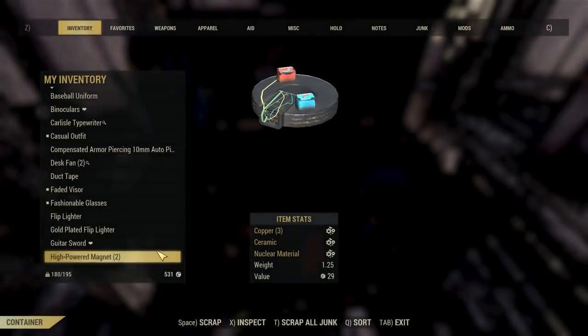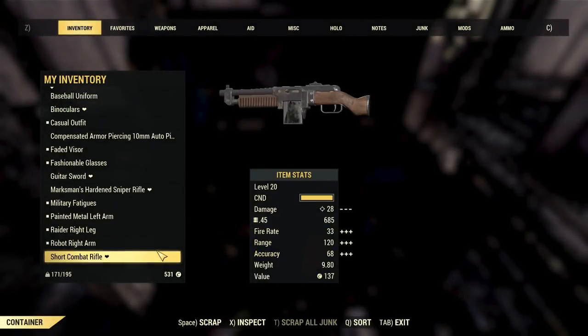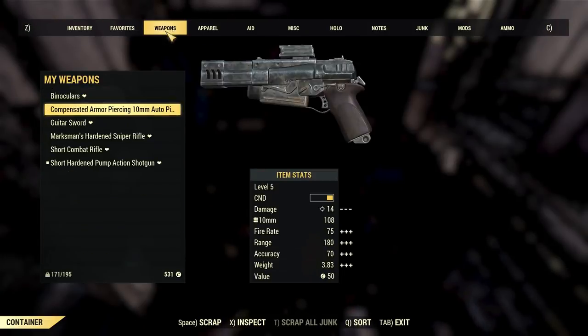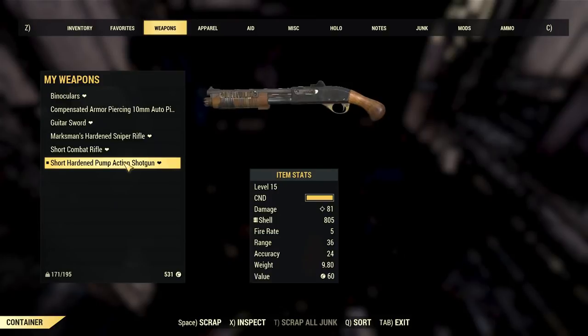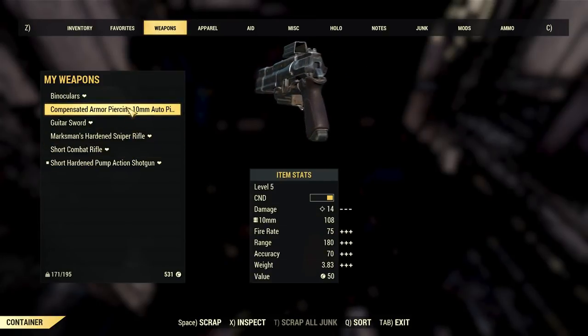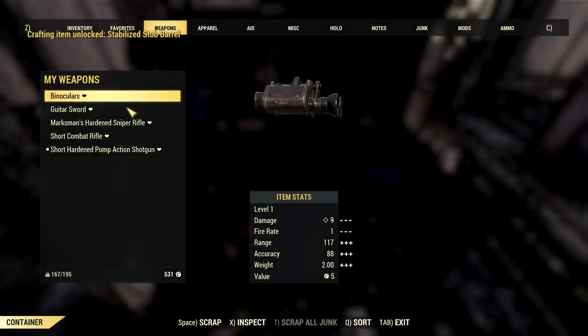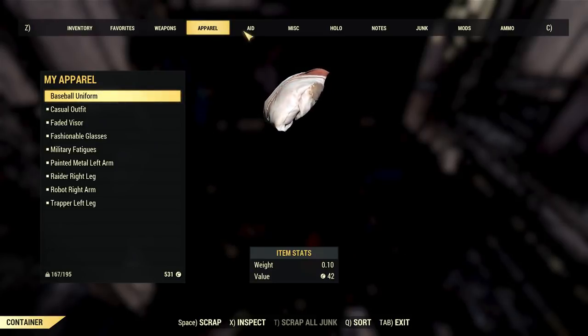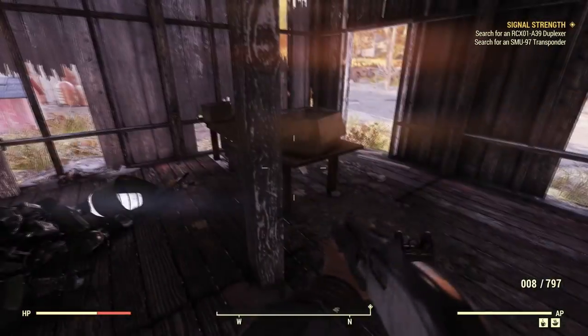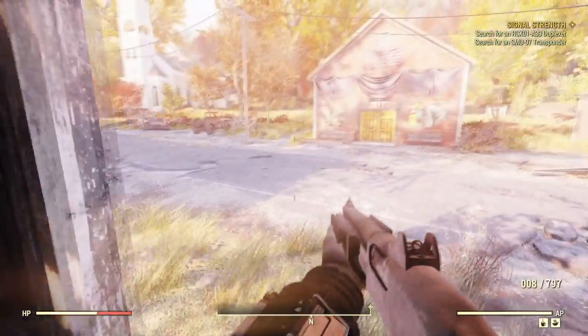Let's do a little bit of scrapping - scrap all of our junk. Scrappity scrap, don't talk back. Do I have any extra weapons I want to get rid of? Maybe this thing - this level five, let's just junk this thing. I don't even know why I picked that up. I want to keep the baseball uniform. I don't remember picking that up - apparently I did though, because I was wearing it.